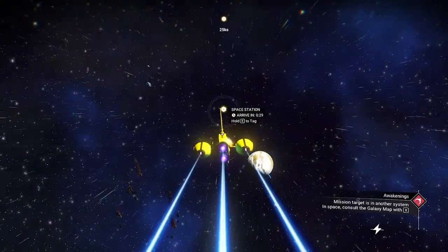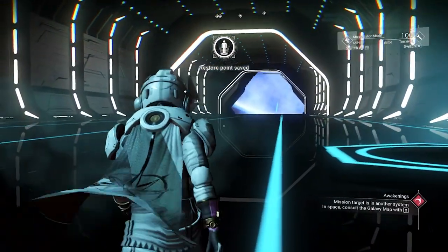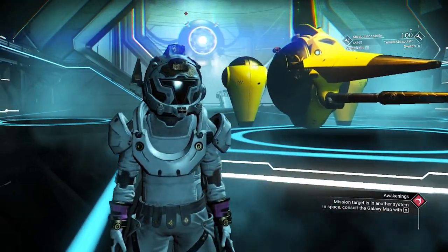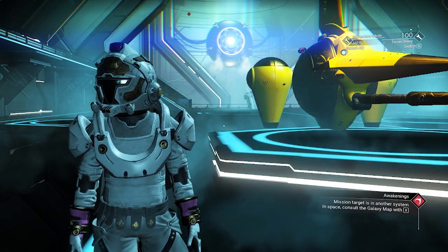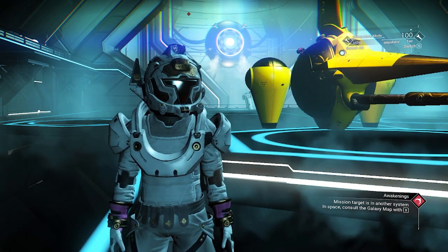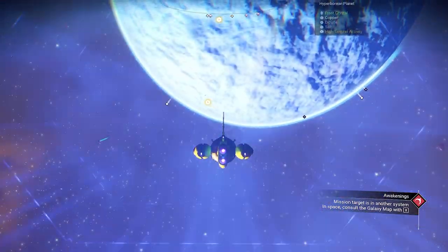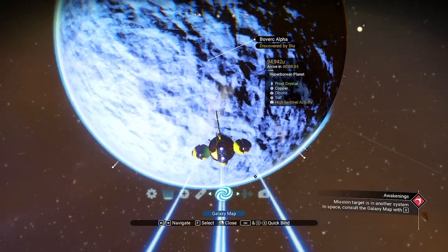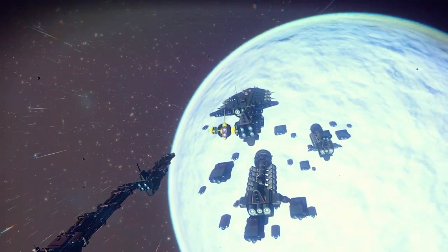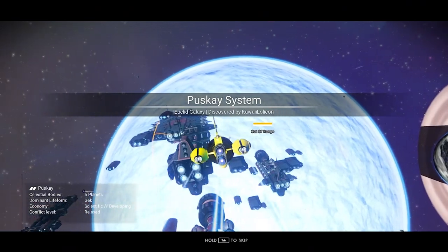Go to the space station and leave your ship to create a restore save there. Once you've spent three hours of game time, keep warping around the neighboring systems, but make sure you create a restore save from every space station until you trigger the rescue mission.